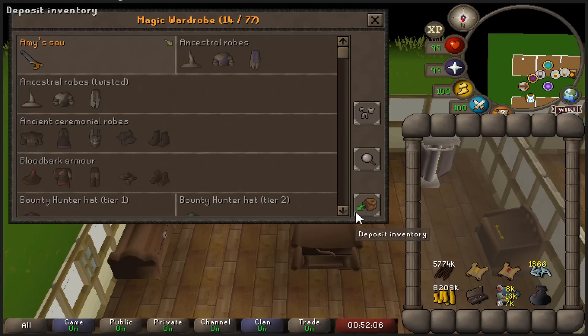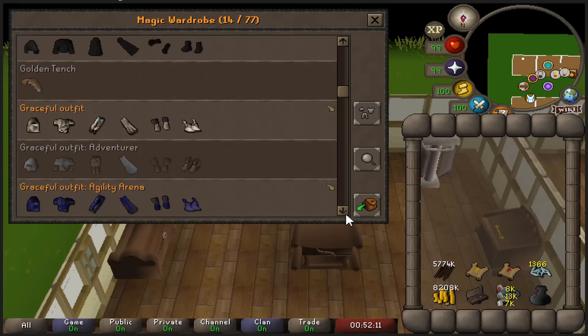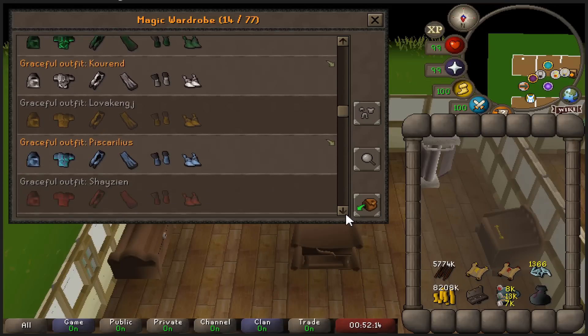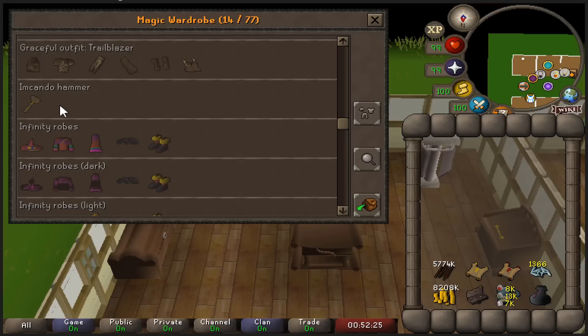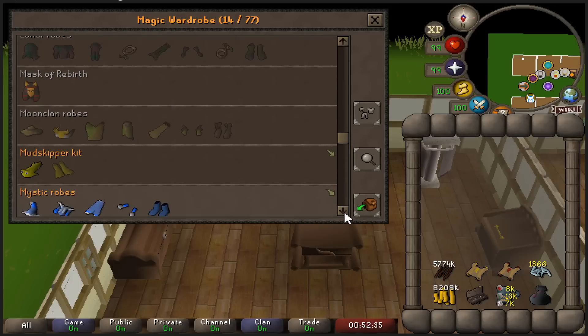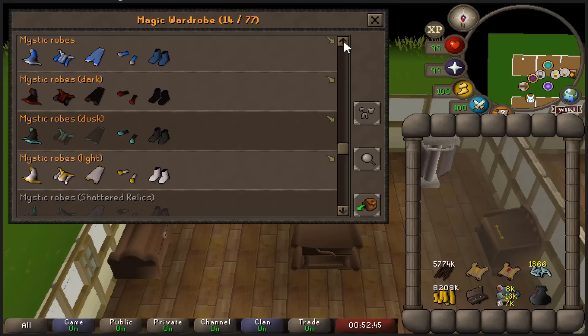Then the magic wardrobe — we have the Ava's assembler. This is a mostly empty wardrobe. I was going for a lot of graceful outfits, but then I finished 99 Agility and this is all we could afford, so I'm missing about half. The Inquisitor's hammer actually has a use when smithing adamant at Blast Furnace. I got it previously, dropped it because it wasn't storeable then, but now it is. All the mystic sets are done except for Shattered Relics, since I'm not really a big leagues enjoyer.